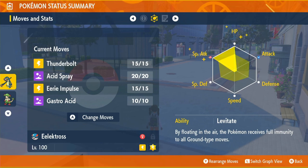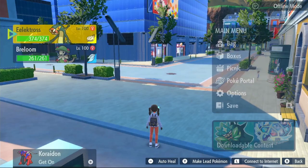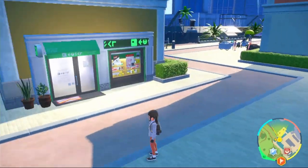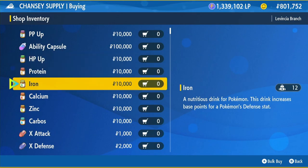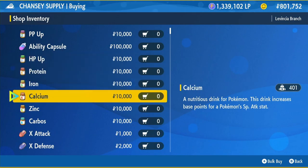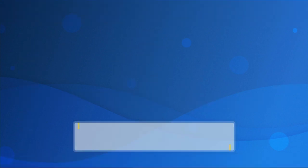The EVs we're going to go for are special attack and HP to maximize attacking capability and survivability. If you don't know where to get your EV items, go back into the Chansey Supply shop and buy 26 HP Ups and 26 Calciums. This will get you to max HP and max special attack. If you don't already have any EVs on your Pokémon, this will cost 520,000 Pokédollars.